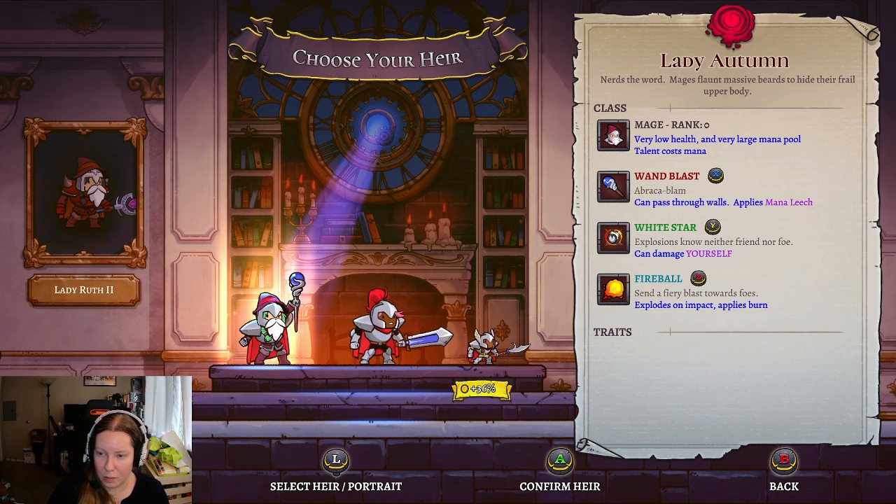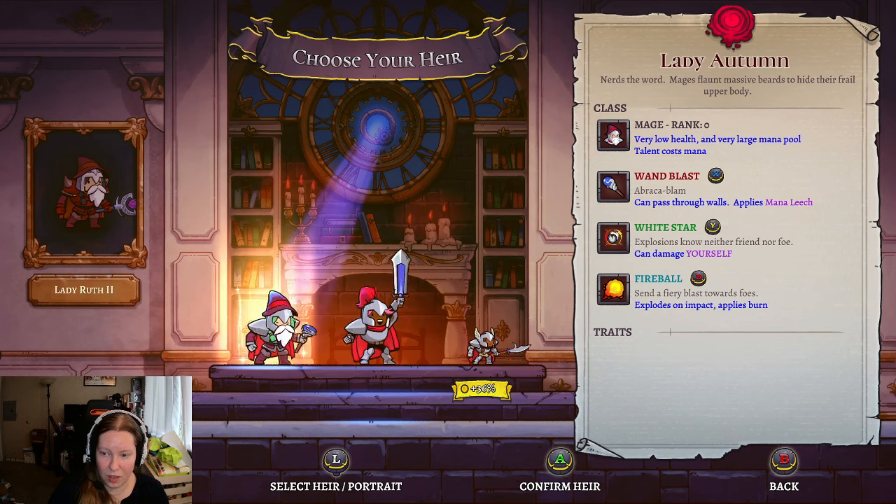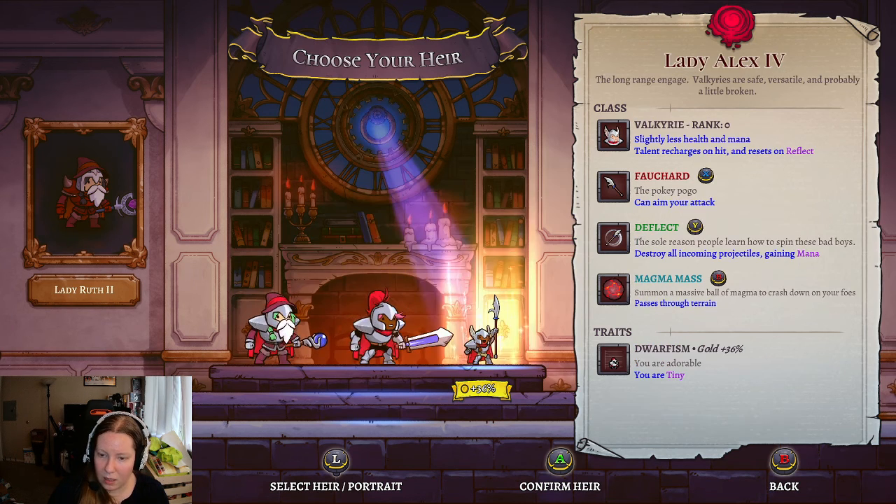So we have an Explosion one, and Fireball. Explosions seem like I would damage myself all the time, because you can. Gravity Beam and Shield Block. We have Clumsy, which is new. But they have the Rare Relic, and we get an extra 36% of gold here.